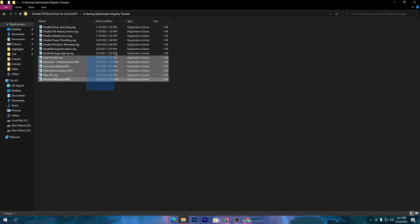Once you install all of these registry files, you will get an insane amount of performance boost. There is also a mouse data queue .reg file and a keyboard data queue file — these will reduce the input delay of your mouse and keyboard. Once you've used all of these, go back to the main folder.